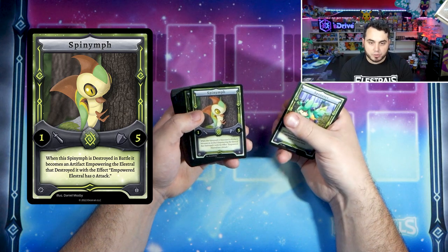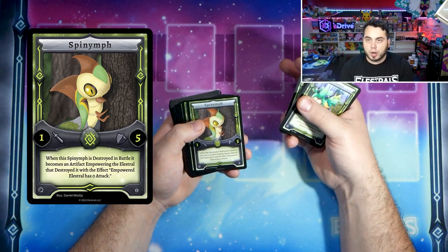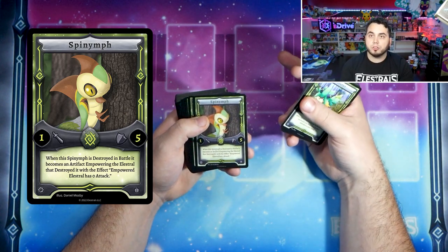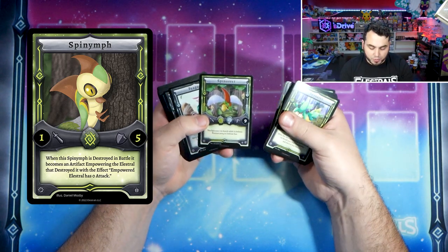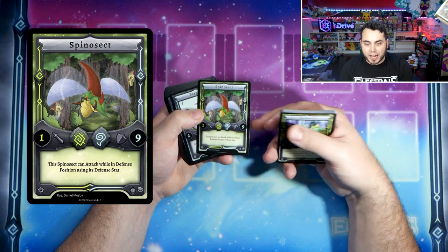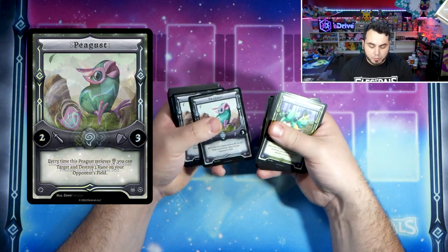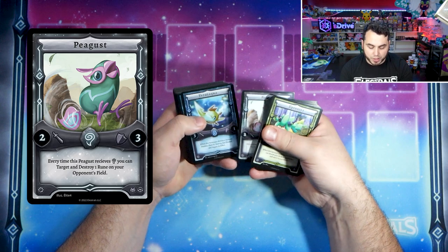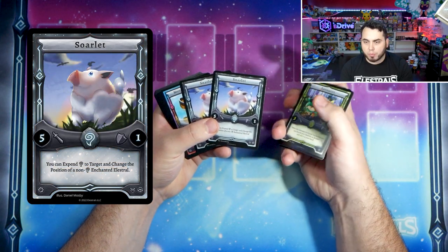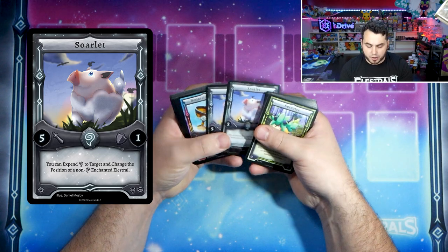Spy Nymph I think is a really underrated card that a lot of people will like. When it gets destroyed in battle with its five defense, you actually become an artifact on an Elestral and drop their attack to zero. Five defense is very good early game, and you can use it offensively to attack an Elestral — there's some really cool strategies with that. Spy Desect is a dual-type — I think it's probably one of the premier cards in the game. It has nine defense and can attack while in defense position using its defense stat, but you have to utilize an earth and a wind spirit to properly enchant it for that effect. Pigus gives you a little more rune control — you can just destroy runes when it gets enchanted. Veritaco gives you strength in terms of dealing with defense position Elestrals. Sorrelit is one of the premier wind Elestrals, being able to change the positioning of Elestrals on the field if they're not wind, and also just being a five attacker.